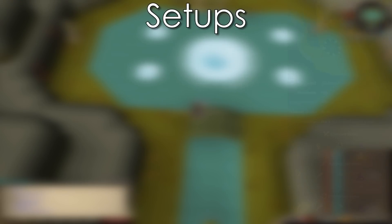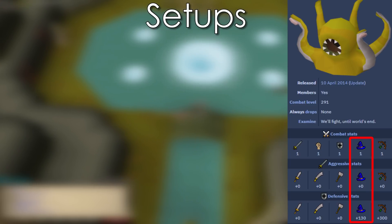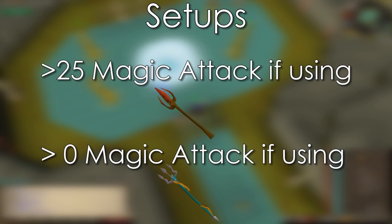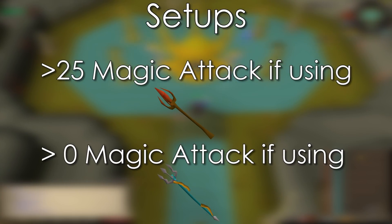Now let's go through the setups. The Kraken has very low Magic Defense, so it doesn't take much offense to hit it often, and during the fight you'll be constantly attacked by five different sources at once. Because of this, you're going to notice that we bring gear with high Magic Defense rather than offense. When picking your gear, just make sure you have over 25 Magic Attack when using an Iban Staff, and over 0 if you're using a Trident. If you have any less, there's a steep DPS drop-off.